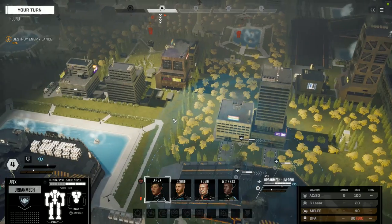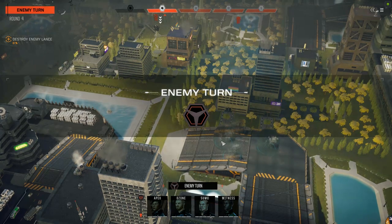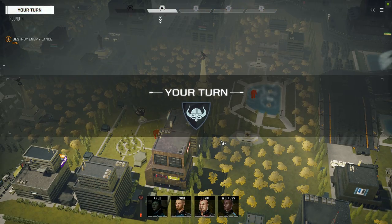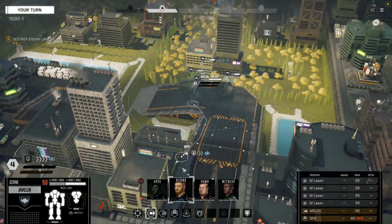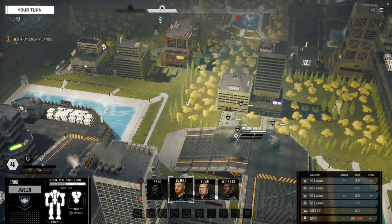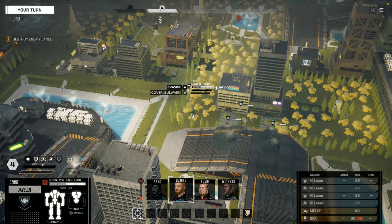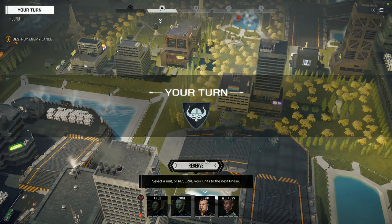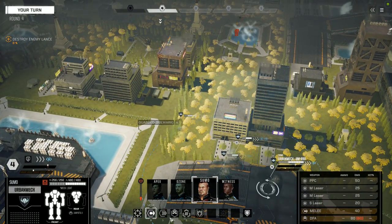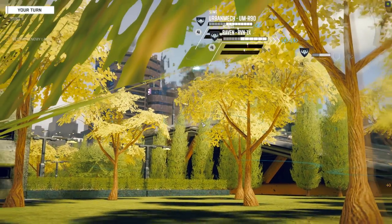Buildings all have exactly 100 points of health each. A light mech may need to take a couple of cracks to drop a building, but anything above a medium and beyond will drop a building in a single shot, and anything on top of it falls all the way down, takes damage, and in some cases is instantly destroyed. The chances are significantly higher if you've already damaged the legs of the target mech. Regardless, it's always worth dropping buildings because higher elevation gives far greater firing arcs, and mechs at altitude have a tendency to get more headshots — and that's never good news for you.